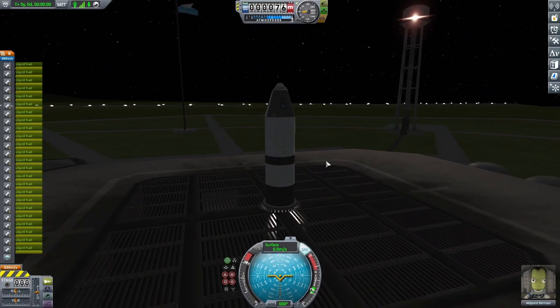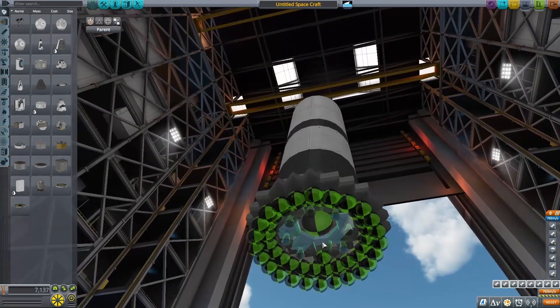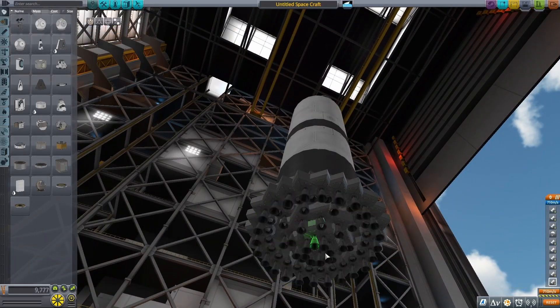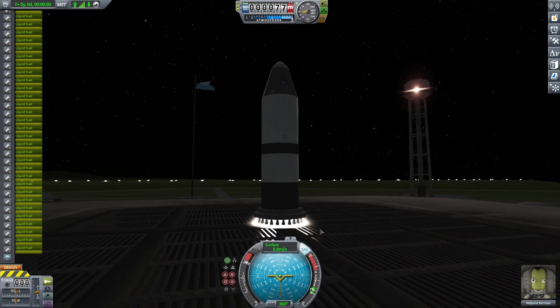On the launch pad, I gave it a shot and it doesn't get off the ground. So I went back into the vehicle assembly building and stacked a whole bunch more - I more than doubled the amount I had. I thought for sure this would get off the ground, but on the launch pad it still isn't even close to getting off the ground.